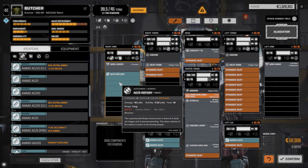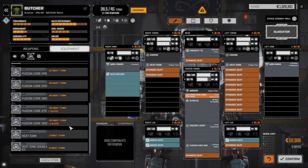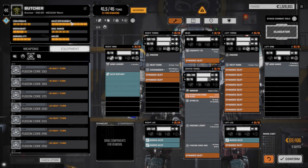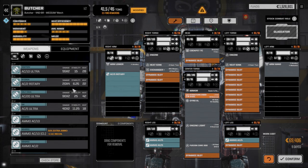We've already got a heat problem since this build is 36 heat, so we'll definitely need a couple of heat sinks. We could put the exchanger in since this guy is going to be fire support and needs another weapon. Let's put that exchanger in - alpha strike is 30 heat with heat sinking of 36. Now let's look at what secondary weapon we can put on this guy.